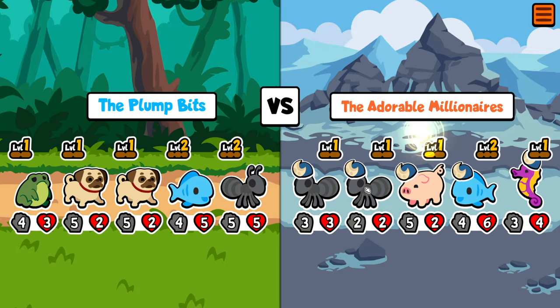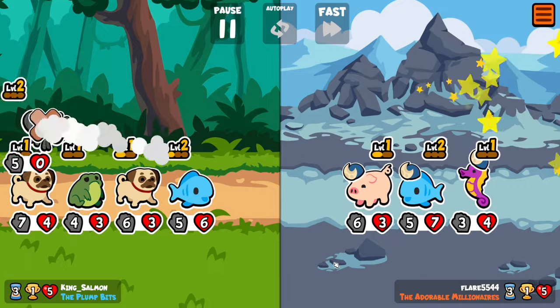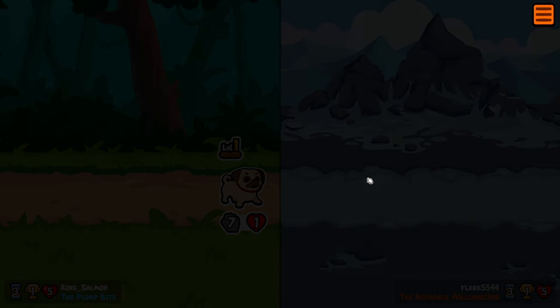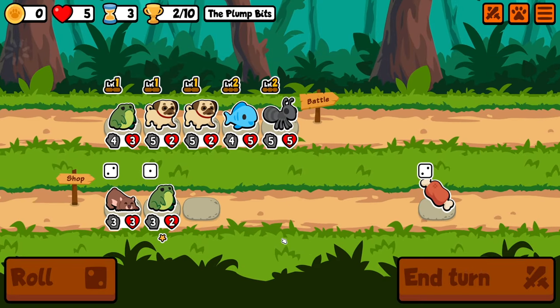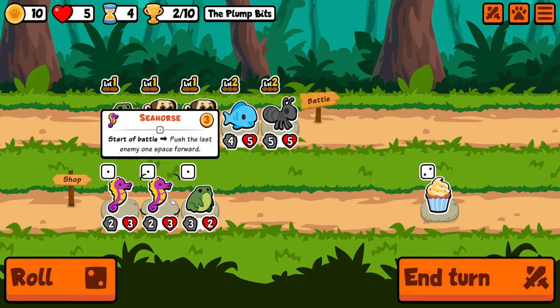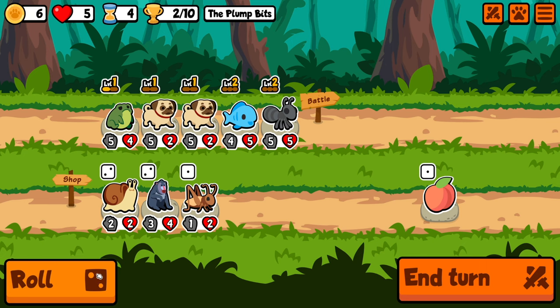I think a couple of the hits we get go well above 100 — I think even close to 200. And we do win this one, pretty early on. Then we're trying to get the pug leveled up as well, and the frog.